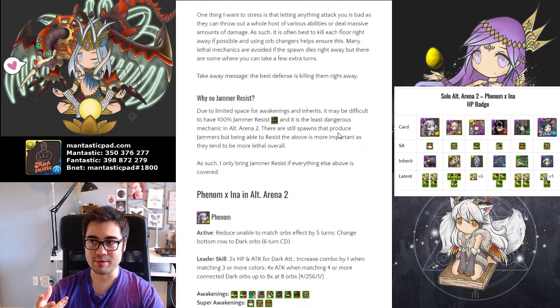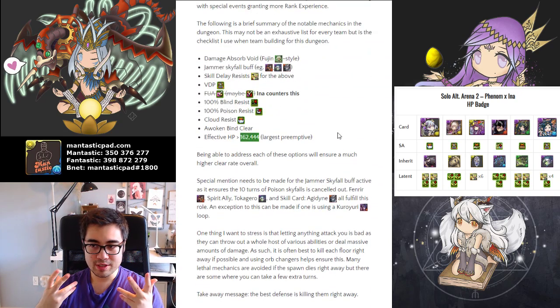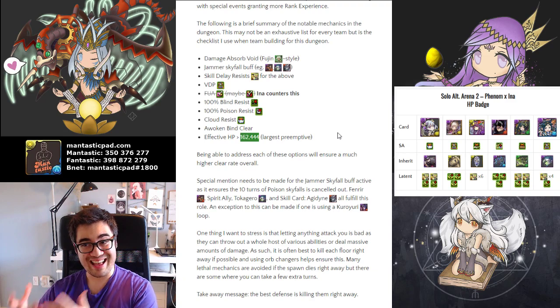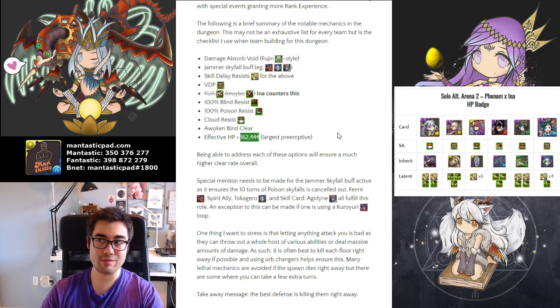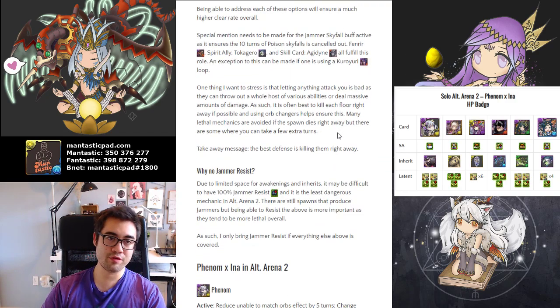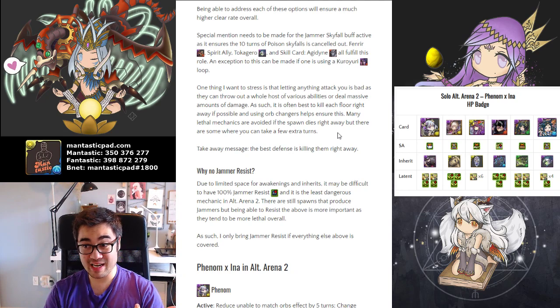Why is there no Jammer Resist? In Alt Arena 2, it is a challenging dungeon with so many mechanics you already have to counter, and focusing on Jammers over something else on this list will most likely end up in more failures than successes. If you have a way to get Jammer Resist without compromising your team composition or inherits greatly, then go for it. But if you have to go out of your way to acquire it, it's not necessary. For my team, I actually have 80%, which works most of the time.